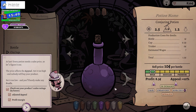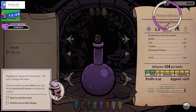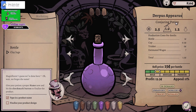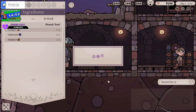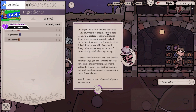So profit appeal — move the price slider. What should we call it? We're gonna give it a name — Derpus Appearus. There we go, we conjured something in derpy fashion. I want to add more appeal — there we go. Derpus Appearus, that's what we're going with. So we've made a new elixir. One of your workers is about to run out of stamina — they have to go to the crew quarters to rest. By default another qualified worker will take over. You can choose to boost performance with the worker panel — so we can buff things.